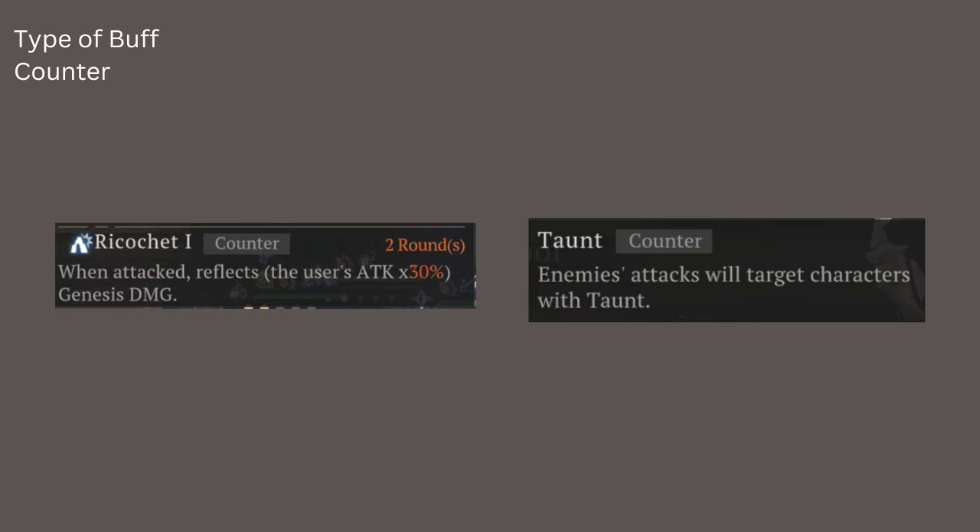The third buff type is Counter — Ricochet is a Counter and Taunt is also a Counter. This may be important if you have characters like Pickles who dispels enemy buffs. The new unit coming in the China server, Mercuria, also has dispel. Pickles can dispel Counter, but some characters that dispel cannot dispel Counter — which is why the Raid March content was tailored for Pickles, because he has the ability to dispel Counter.